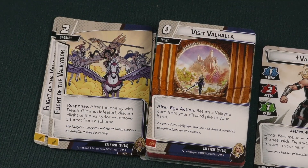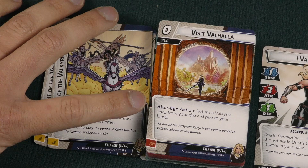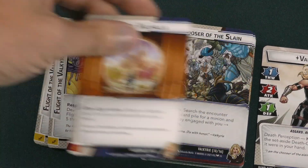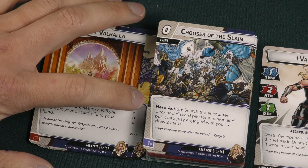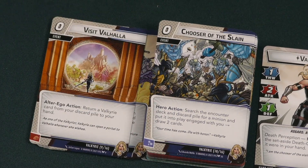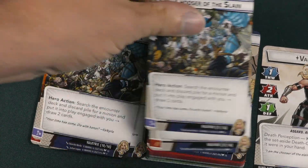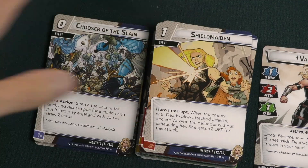Visit Valhalla is a zero-cost event: after an alter ego action, return a Valkyrie card from your discard pile to your hand, so that lets you get cards back. Chooser of the Slain is also a zero-cost event: search the encounter deck or discard pile for a minion and put it into play, then draw two cards. This lets you get minions out to put Death Glow on and trigger all your Death Glow effects.